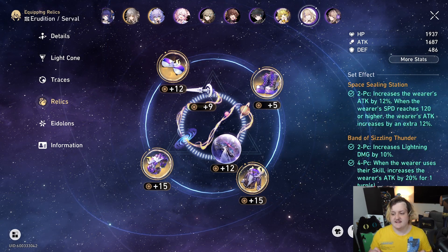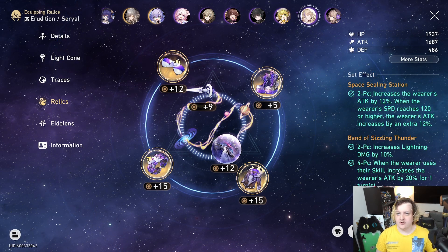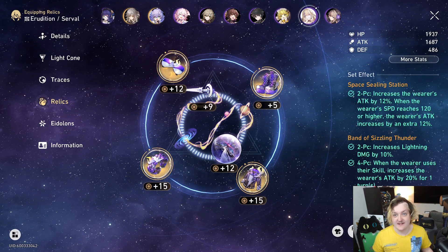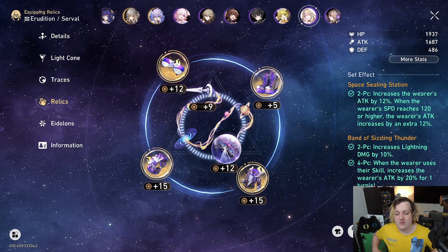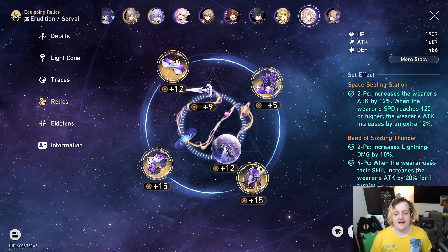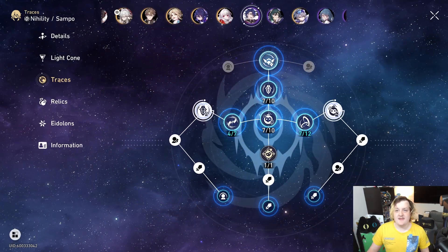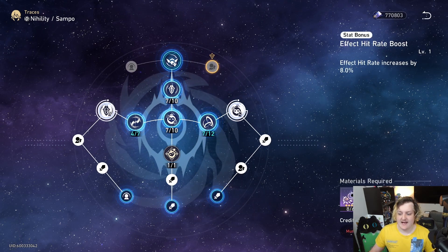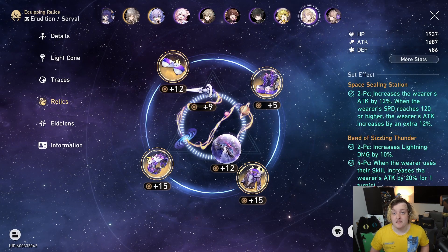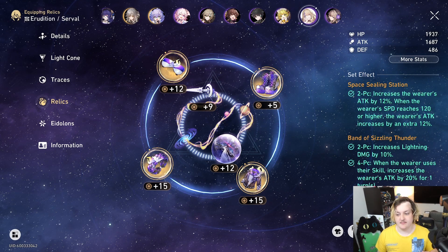The main problem I see is that they're building more into effect hit rate, whereas you don't really need effect hit rate on her. I think that's shown by the 'Thorns' trace increasing her base chances. Obviously we don't know the exact base chances yet, but that trace being there tells me you don't really need to build any effect hit rate. On top of that, like other nihility characters, there is effect hit rate built into her small nodes as well.